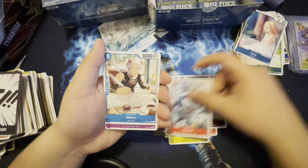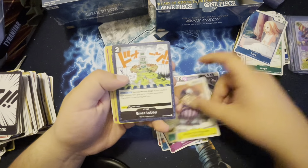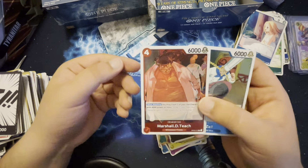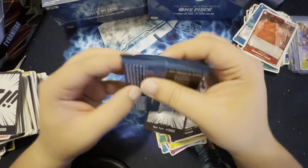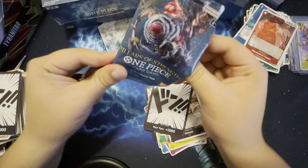Alvida, Mary, Robin — and he's lobbying! We got some supporter cards here: Zev, Marshal D. Teach — damn, he looks kind of evil right there, you definitely don't want to mess with Teach. Alright, we're almost there now — we're gonna take a quick five and then we'll open the second box.